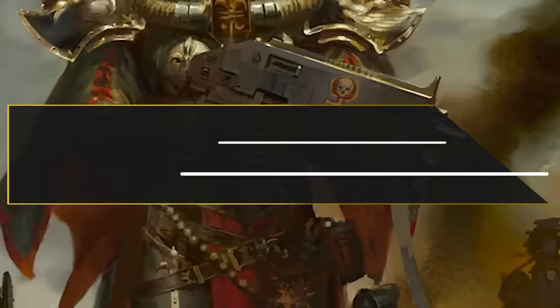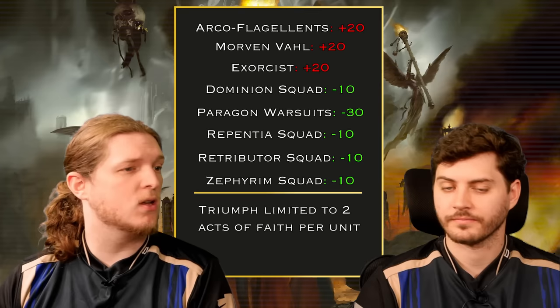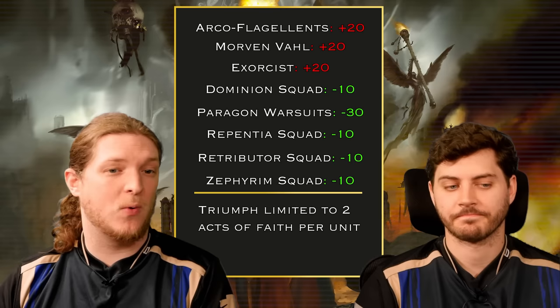First up is Sisters of Battle, the Adeptus Sororitas. This army didn't receive tons of changes — they got a couple of points increases on key units you'd expect, a couple of decreases on things that weren't commonly seen, but not massive changes in either direction. The things that went up went up a little, the things that went down went down a little, and then we got that Triumph nerf.